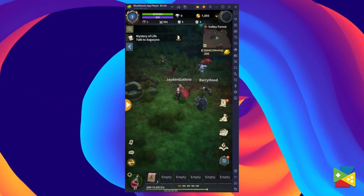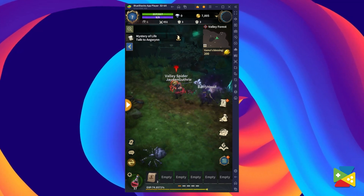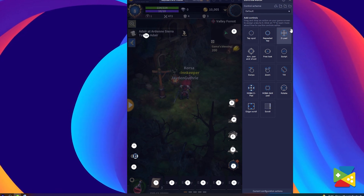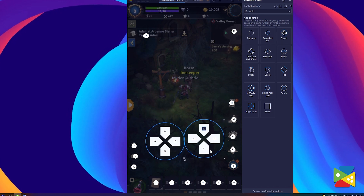Combat is a big part of War of Gamma, and to survive in such a world you need to become a force to be reckoned with. Thankfully, BlueStacks can help you a lot with that. The BlueStacks key mapping tool allows you to bind specific in-game commands to your keyboard and mouse, giving you much more control and precision and turning you into a killing machine. With this tool, you can add, remove, or customize everything to your liking, giving you an edge in combat, especially when dealing with tougher enemies or PvP content.